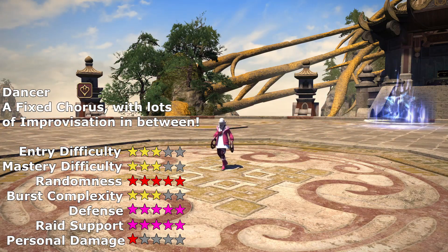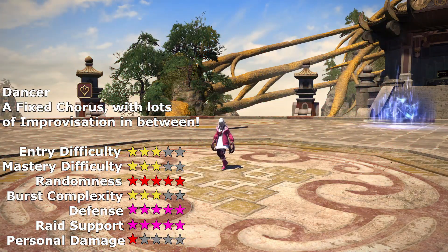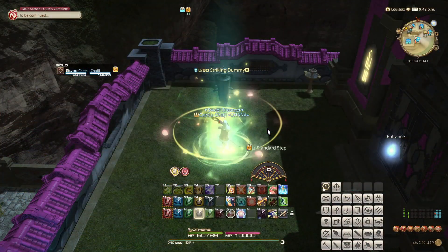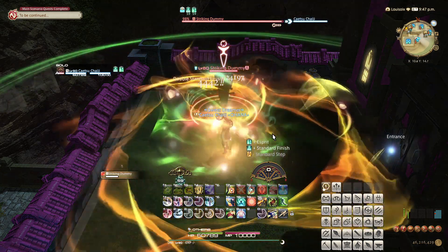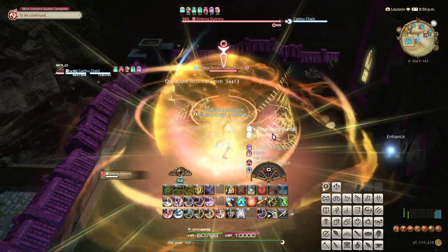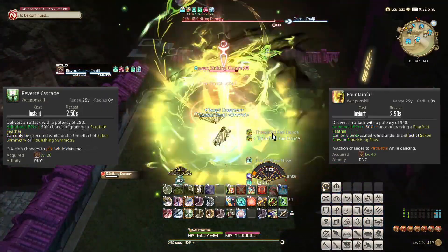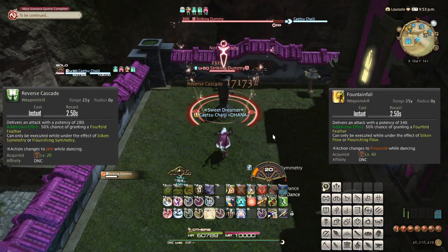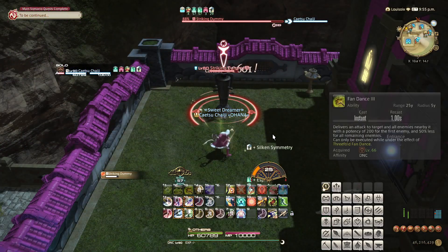This leads us to the final job, Dancer, with a filler rotation and burst cooldowns that both invoke the inspiration of an improvising dancer going with the flow. The Dancer chooses one ally in their party as their dance partner, and focuses their attention on them especially in terms of raid utility. Somewhat similar to the Bard, the Dancer's rotation revolves heavily around making the most of their tools every 2 minutes due to the sheer amount of damage buffs available to themselves. The basic rotation of the Dancer starts with a 1-2 combo that can each enable a stronger version of themselves half the time. These attacks then half the time can grant a resource to use an OGCD attack, and they then half the time enable an extra, extra OGCD attack.